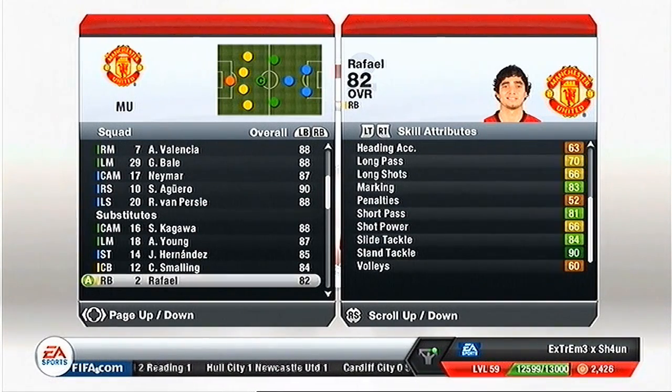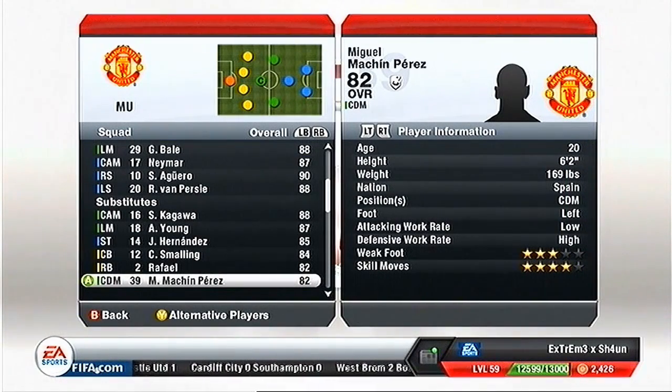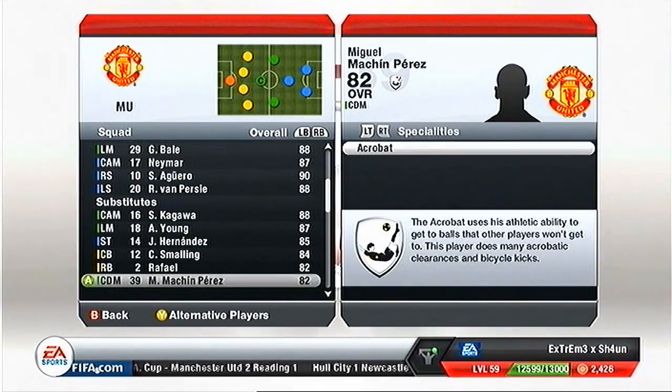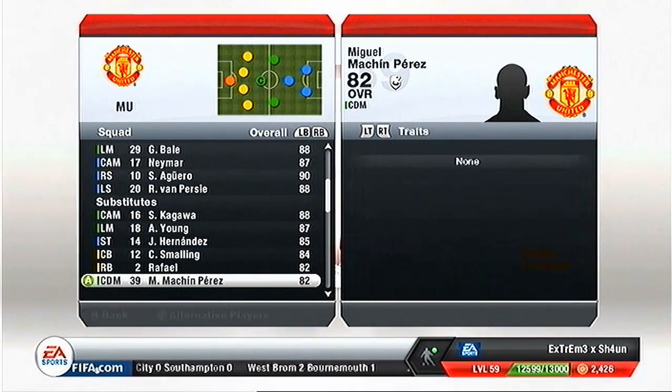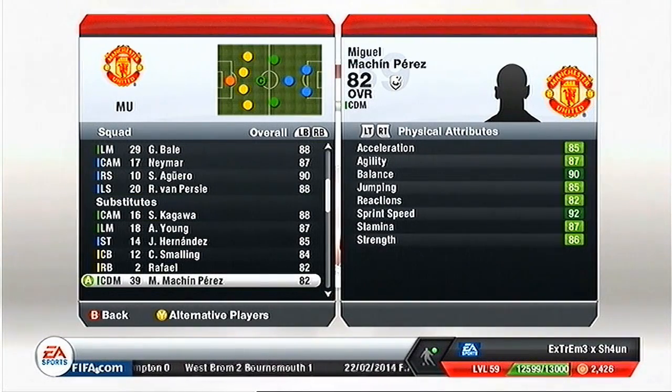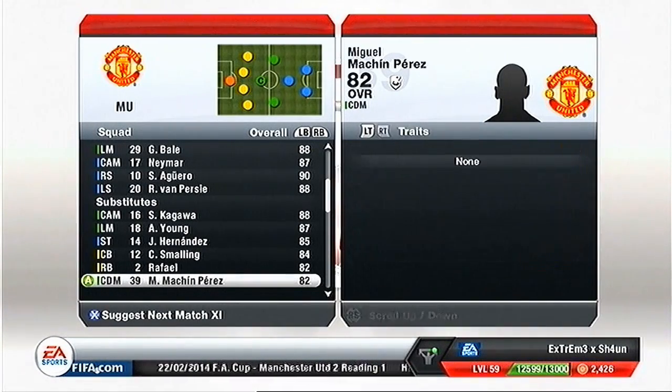Next there's a player I signed recently - I don't actually know if he's well known but I saw his age, his height, and his stats and thought I have to sign him. He's 20 years of age, 6 foot 2, and he's even fast. These stats are quite average but they'll go up a lot more.